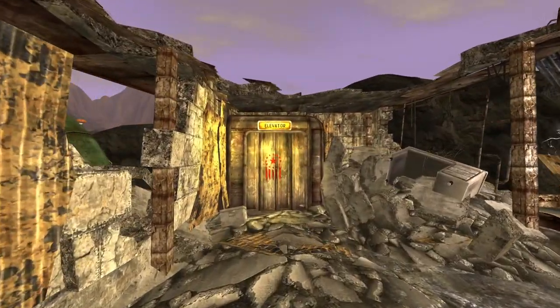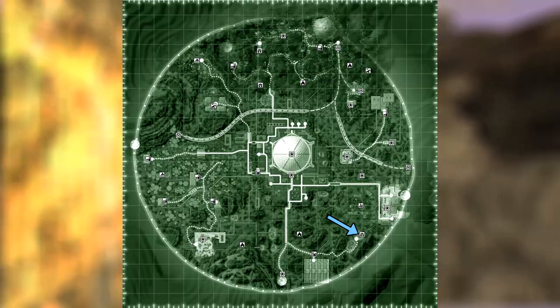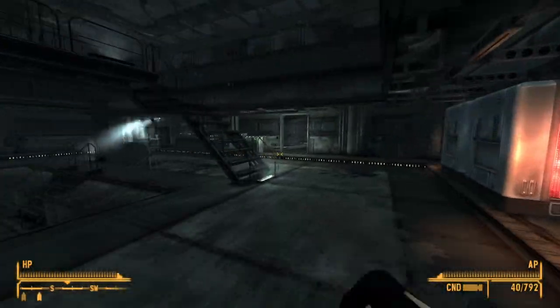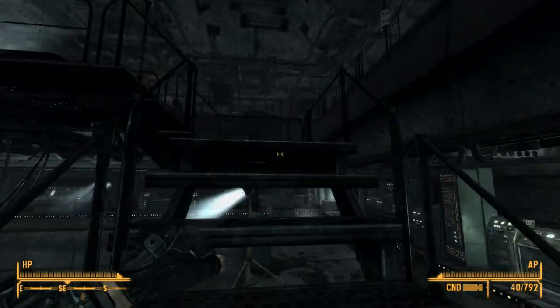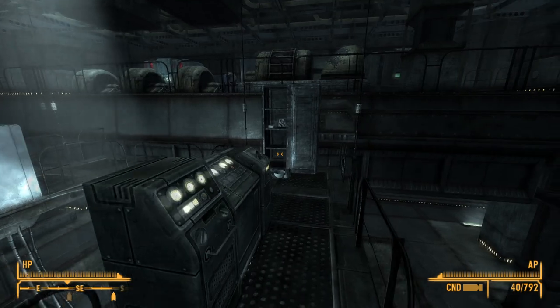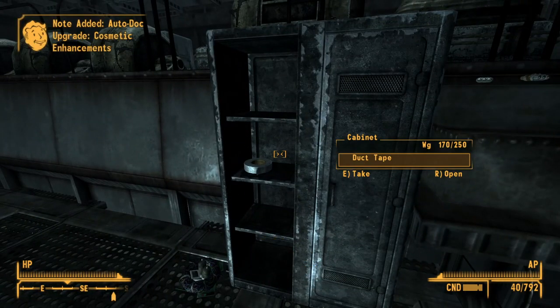Next up is the auto doc cosmetic enhancements upgrade. This upgrade can be found at the Y17 Medical Facility. Head to the facility and make your way into the first room. Head to the right and up the catwalk until you reach halfway. Take another right and the upgrade will be sitting on a locker shelf. Once installed, it will allow the player to change their appearance for free.